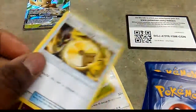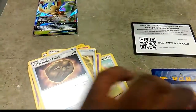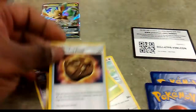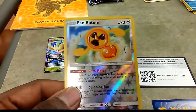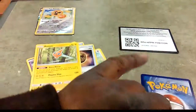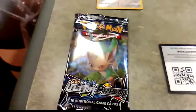Pack three — we got a Lickitung, Exeggcute, Nebby, Mow Rotom, Drifbloon, Electric Memory, and an Unidentified Fossil — that's a new card in this set. The reverse of the pack is a Rotom form. The Rotom forms are back in full force, and the rare of the pack is the exact same Leafeon GX again!